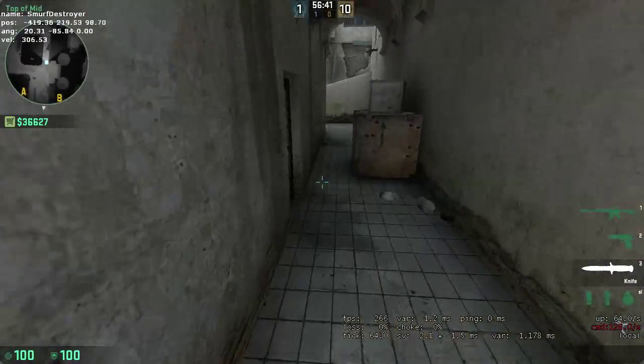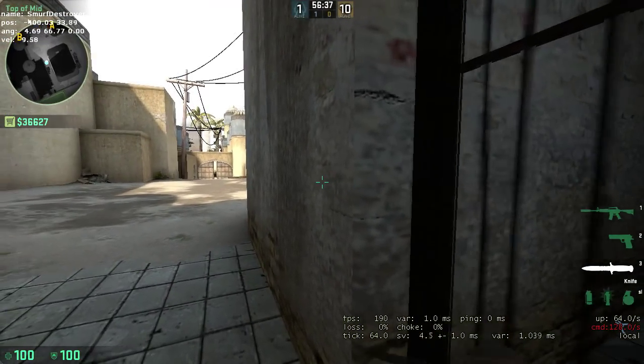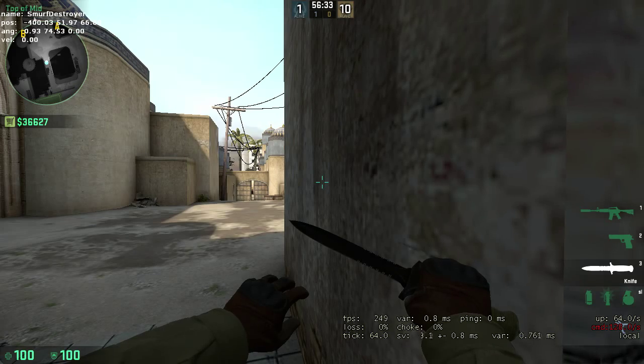Hi guys, Smurfashawian here. I've got a new video for you here on Dust2. The glitch is just by this gate — it's a texture glitch so you can partially see through the wall. It's just on this little side bit of wall by the gate.